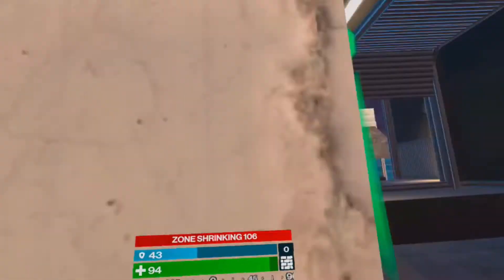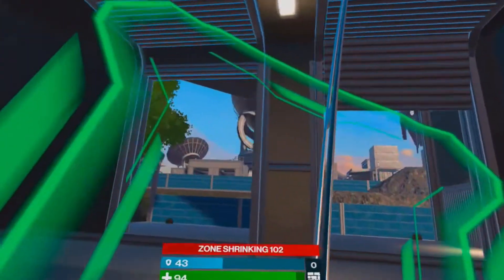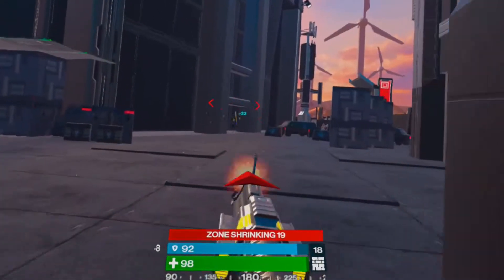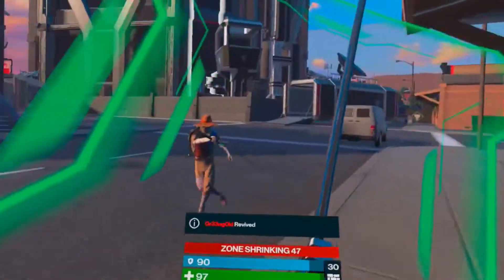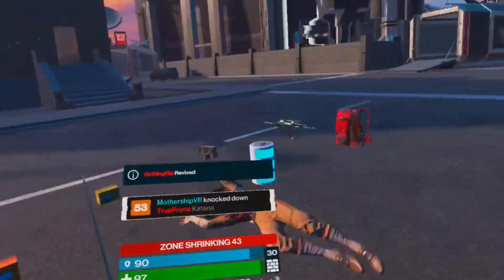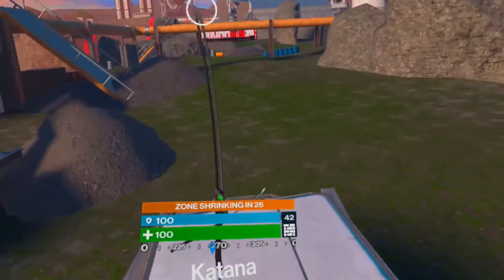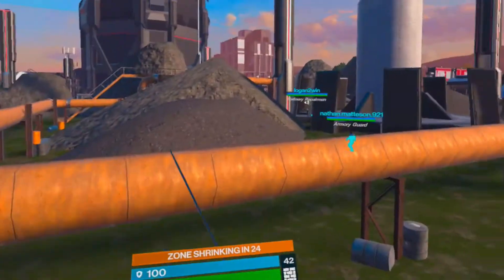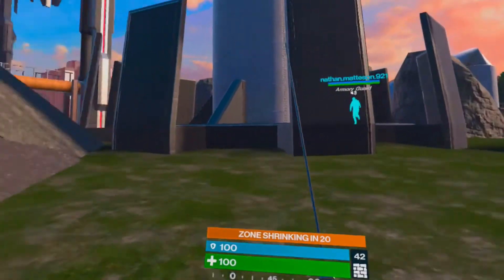We're gonna dive right into the three new weapons added to the game: the Katana, the Knife, and the LMG. I'm gonna start with the Katana because it is probably my favorite new addition to the game and an absolute game changer, in my opinion. It is an insanely effective melee weapon doing something like 75 damage per slash at close range, meaning it will absolutely eviscerate someone if you're able to get close enough to pull it off.